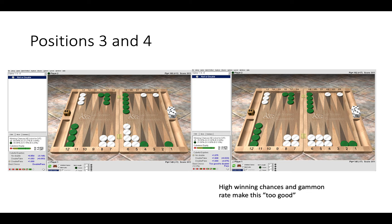In a money game, you generally need 25% equity to take — you need to win one in four games. In position four, Green has only 21.8%, making it a huge mistake to take the cube. In position three, Green has 30%, but even that is not a take because the gammon rate is so high at 27%. Green can give up the cube and lose one point rather than taking and potentially losing four points if gammoned — a very big swing.